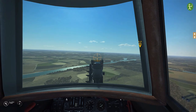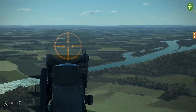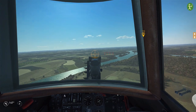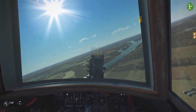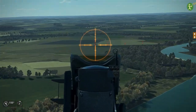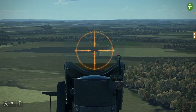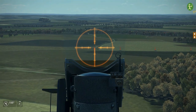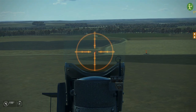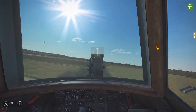Here we are approaching the target area. Because I selected object markers on, we can see these red dots showing that they are enemy targets. We can just go on in. We can also see the ranges, which is very useful if you want to start learning how something looks at a particular distance. My guns are set at 450m convergence range, so if I fire at about 500 meters I get to know what that kind of looks like. Generally if it fills the middle bit then it's about the right range for a perfect shot.